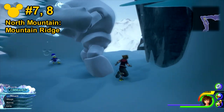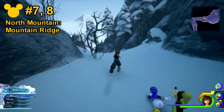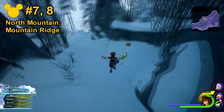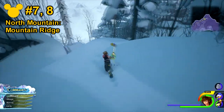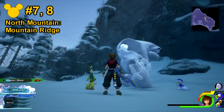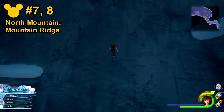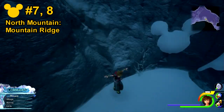From here, if you go forwards on the right-hand side, head all the way down towards the snowpack. You'll find another crossroads. Head to the left-hand side and go all the way down. You'll see a pit area where a bunch of Heartless pop up. Once you've defeated them, go ahead and look on the right-hand side. You'll see a climbable wall. Towards the top, head to the right-hand side. You'll see a rocky slope, and on the wall there'll be Lucky Emblem number 7 in the form of snow.